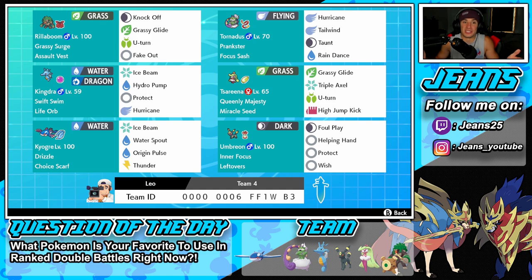You cannot have a rain team without Tornadus, so we've got Tornadus on this team. Hurricane is his move — it can hit 100% in the rain, gotta bring that thing in on a rain team. We also have Tailwind to give speed for ally Pokemon, Taunt to shut down opposing support Pokemon, and Rain Dance to reset the rain and make this team a lot stronger.